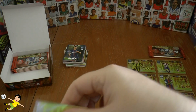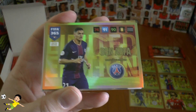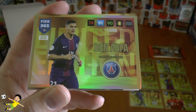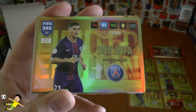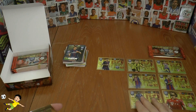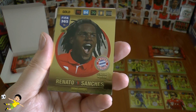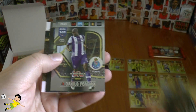It's going to be Hatem Ben Arfa. Now of course, you Newcastle fans will be at a loss as to why he's at Paris Saint-Germain. He really struggled at Newcastle, mainly with injury to be fair — a fairly skilful player, now in the Paris Saint-Germain squad on large wages. And we've got Renato Sanchez, the European golden boy, now at Bayern Munich — an impact signing. They definitely paid through the nose for him but a really good signing.